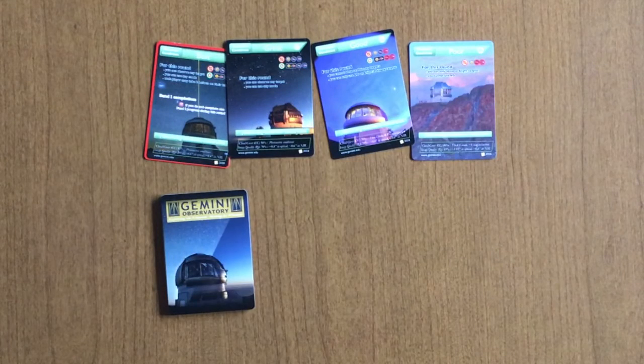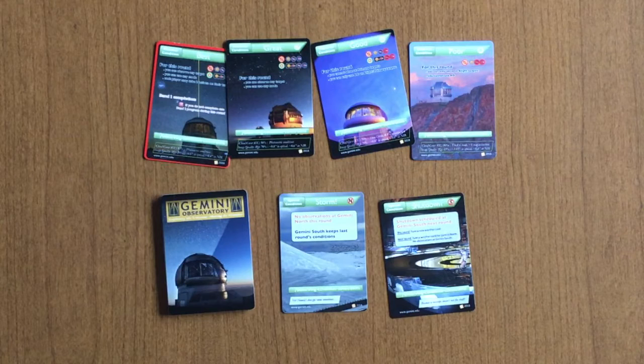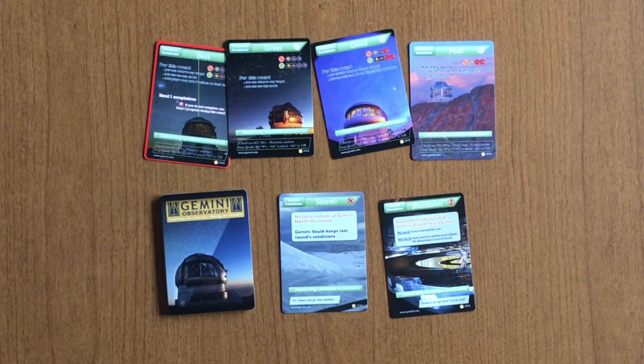Poor is just the weather you need to deal with. There are also two different special types of weather included in this game: either Storm or Earthquake, which affects the availability of one of the two telescopes, or Shutdown, which is a semi-planned event that also comes in a north-south variant.